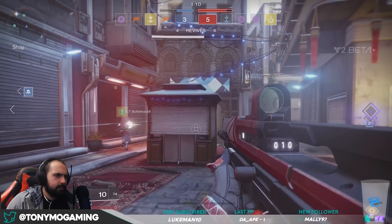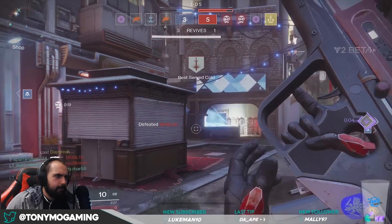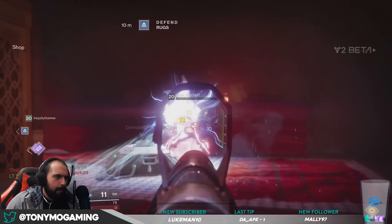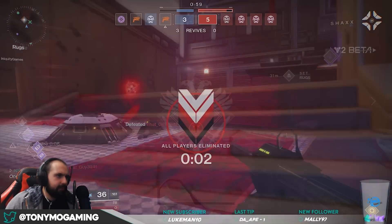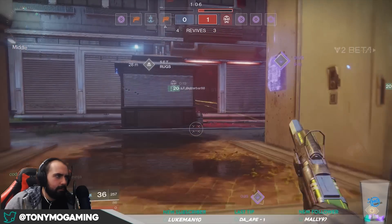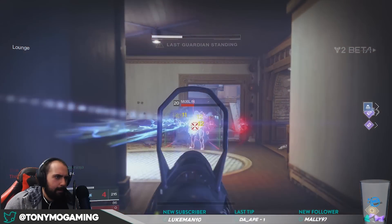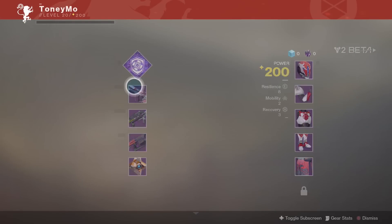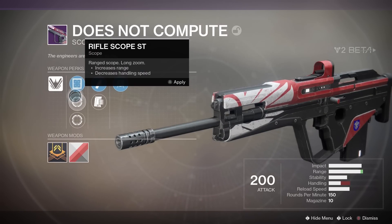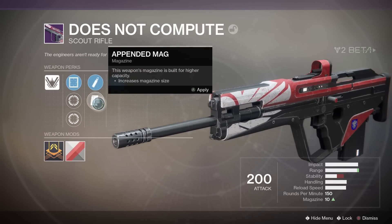Scouts and pulse rifles typically function better at range, although they can be used in close quarters via hipfire with a little bit less accuracy and precision. SMGs are good in extreme close quarters situations, and really only after the shield of your enemy has been removed. Not all of the weapons within an archetype are created equally, and remember that you can also go in and tweak the performance of each weapon by modifying the perks. Some weapons will allow you to make a boost for range at the cost of stability, and vice versa — definitely something you want to experiment with.